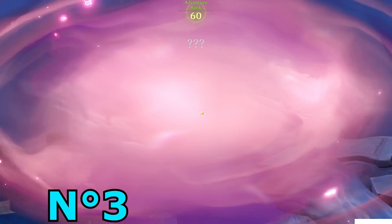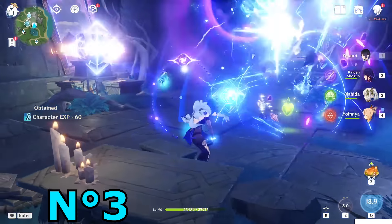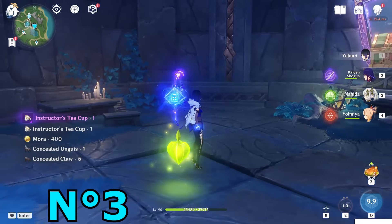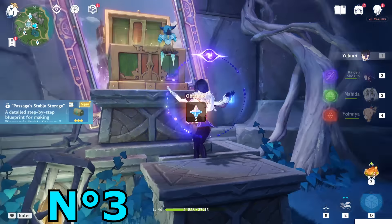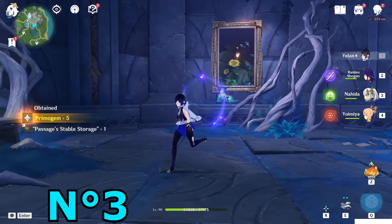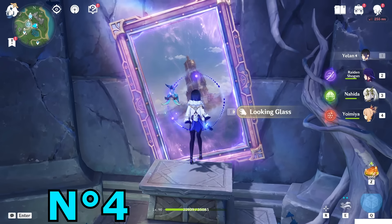This is the looking glass. Once you're in, you have to defeat this enemy. After you defeat it, you will unlock a chest, and you have to open the remarkable chest. After you open it, the fish will go inside the painting. After you're done, just get out from the mirror in front of you and you'll be teleported back to the same place.